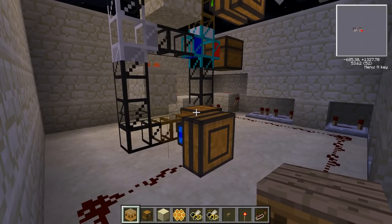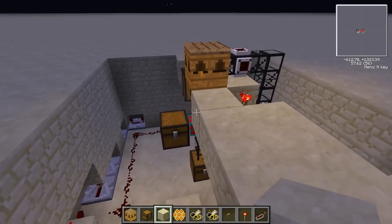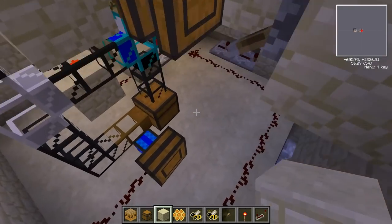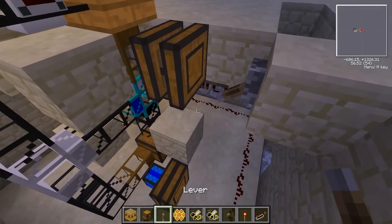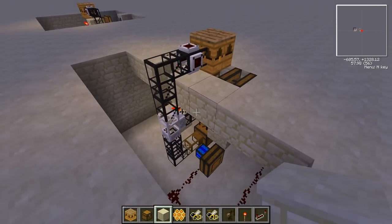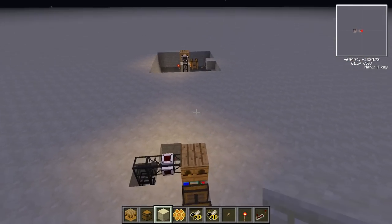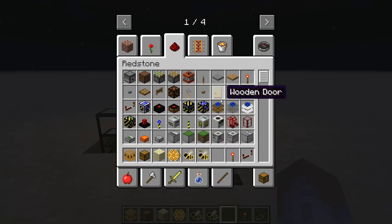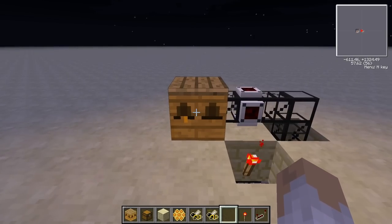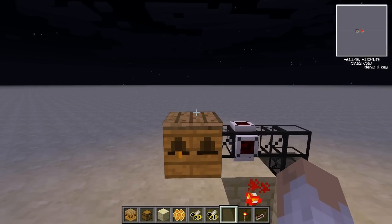And then, believe it or not, that is it. Very simple. Then you can fill your ground in — this is what it would look like when it's filled in; you wouldn't notice it except for two holes in the ground. There'll be three holes that you won't be able to use for grass and plants for your bees, and that is them three. And that is an automatic bee breeder. Thank you for watching. If you do use this in your let's play or whatever you're doing, just give me a little mention — no one likes a thief. Thank you for watching and I will hopefully see you next time.